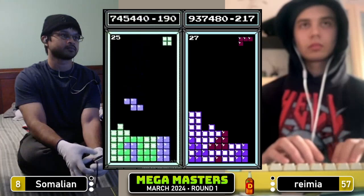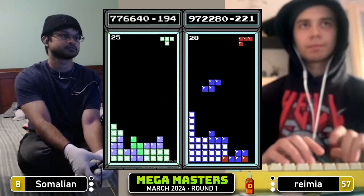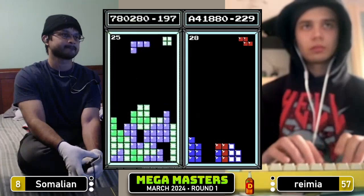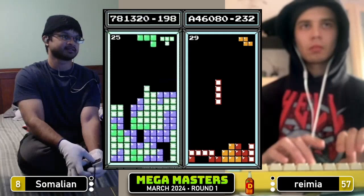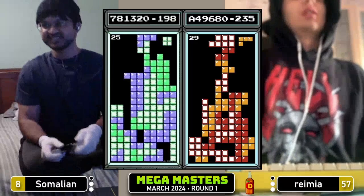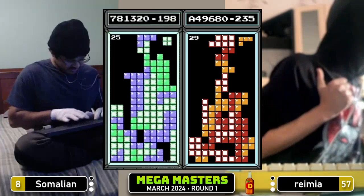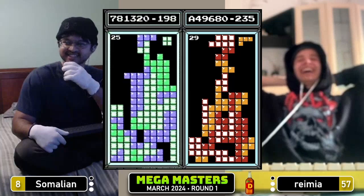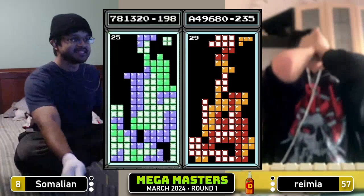Ramir is now at 934 on level 27. Takes a double — has a very clean board right now. Tetris into 28 at 972, he only needs one more for the max. Somalian with a misdrop on the right side — that is not going to be simple to clean up. Ramir has maxed out into kill screen at A44. Butterfly tapping does give him some mobility on kill screen. Somalian can't get that L over and he's going to top out. 781 — Somalian is done. The 8th seed is out of the tournament in the first round. 40,000 channel points have disappeared into the ether. Ramir with a massively clutch game 5, getting the max out.